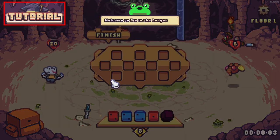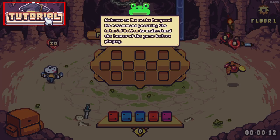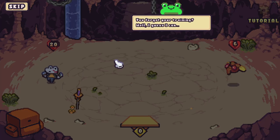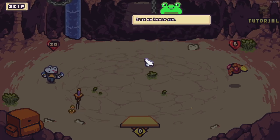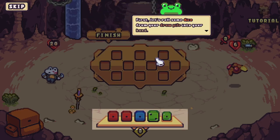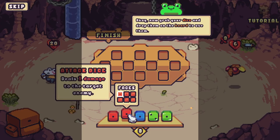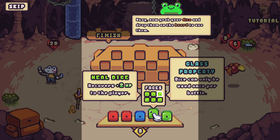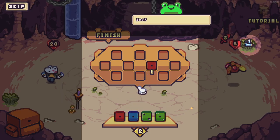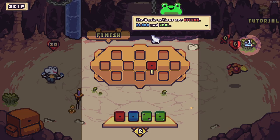I don't know much of anything about this, so this will be interesting. Welcome to Die in the Dungeon — they recommend pressing the tutorial button to understand the basics before playing. The tutorial opens with: first, let's roll some dice from your draw pile into your hand. Grab your dice and drop them on the board to use them. Attack dice do one damage, block dice give one shield, and heal dice restore two HP or one HP.